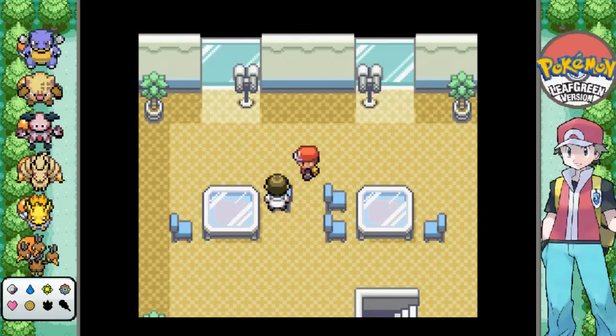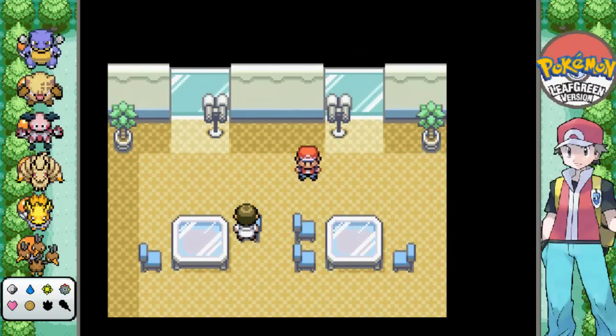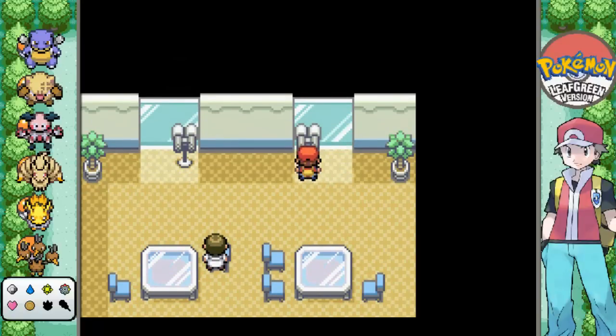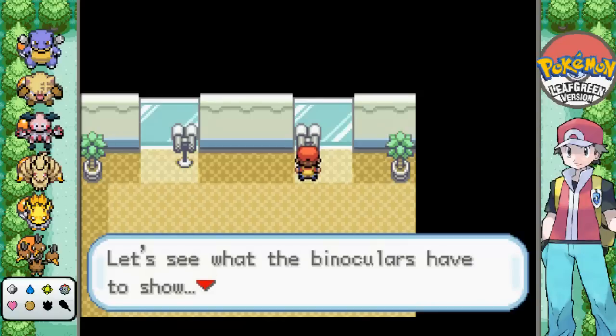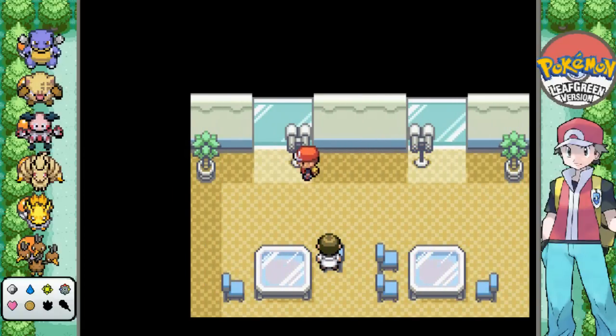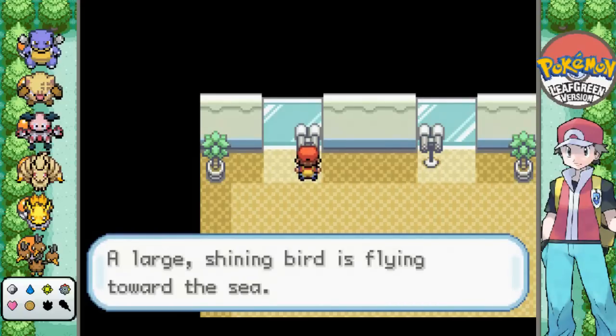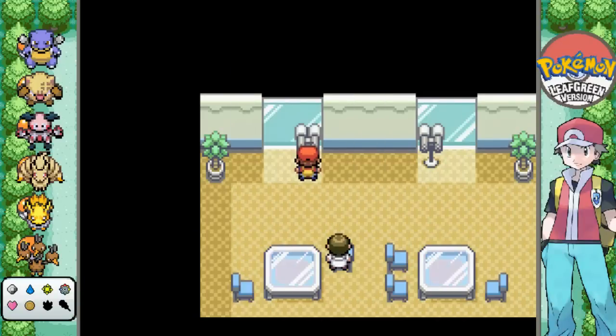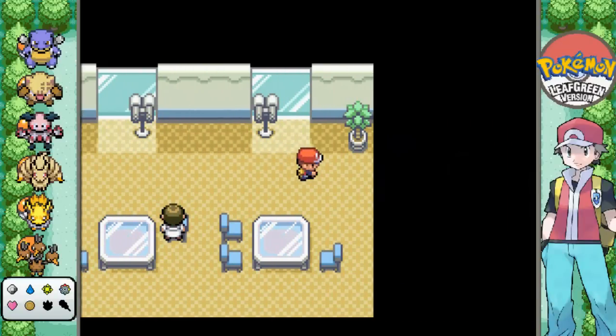In this part, you're probably wondering where we are. We're actually in the little gate area to the east end of Fuchsia City, because we want to take a look at these binoculars real quick, so we have a 100% way where to go. Let's see what the binoculars have to show. It looks like a small island on the horizon. Let's see what the binoculars have to show. A large shining bird is flying toward the sea. Let's go get it!